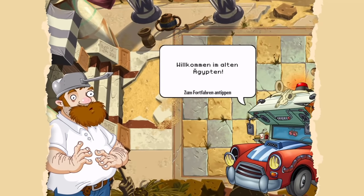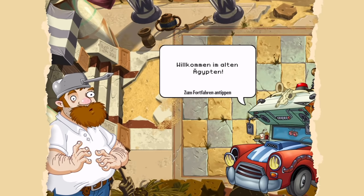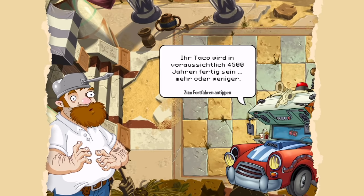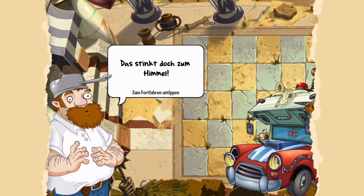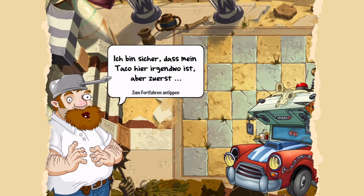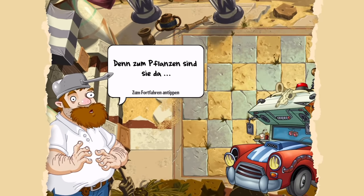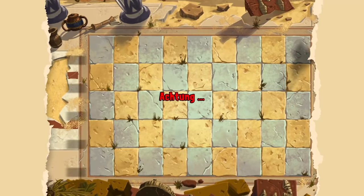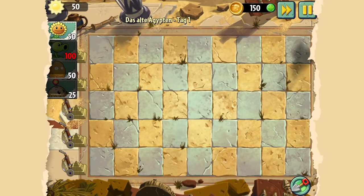Ins alte Ägypten! Willkommen im alten Ägypten. Ihr Taco wird voraussichtlich in 4500 Jahren fertig sein. Ich bin sicher, dass mein Taco hier irgendwo ist, aber zuerst – sind Pflanzen da? Oh nein, jetzt müssen wir unsere Pyramide verteidigen! Dann fangen wir erstmal wieder damit an, Sonnenblumen zu pflanzen.